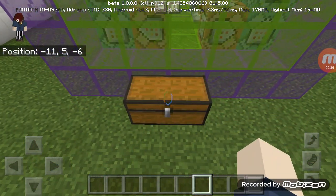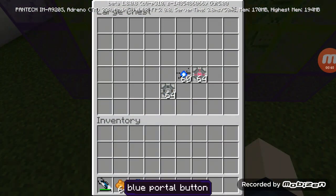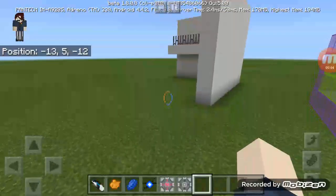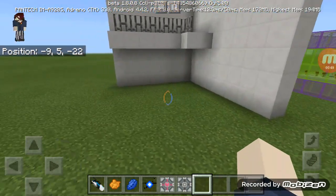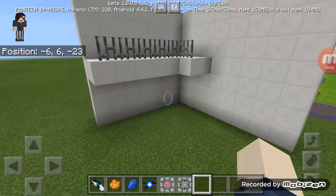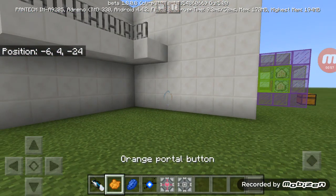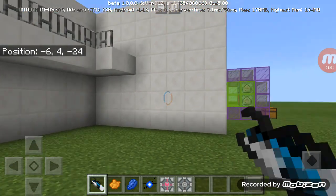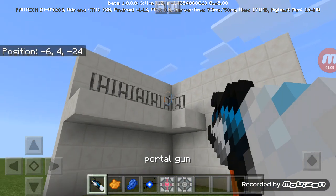They're all in a chest — take this, this, this, this. Like I made in the dragon add-on, if you watch that video you will see it. So hold this yellow one and shoot it, then go through that.